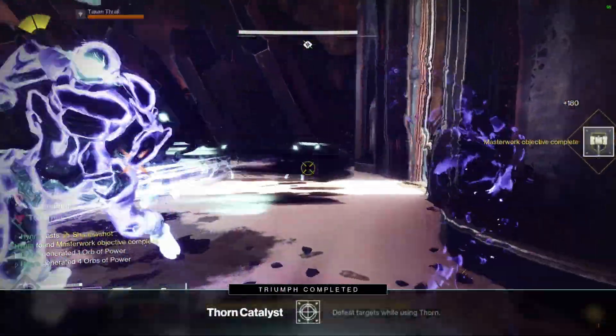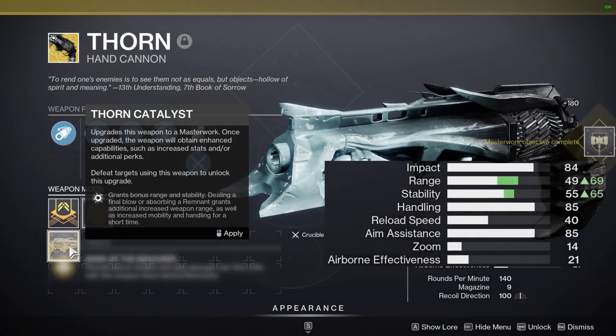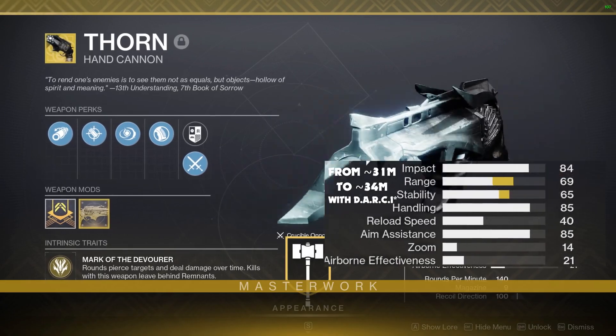The Thorn Catalyst is obtained through playing any of the Gambit, Vanguard, or Crucible playlists. After applying it on the weapon, it passively grants plus 20 to its range stat, which increases its damage drop-off by around 31 meters to 34 meters.